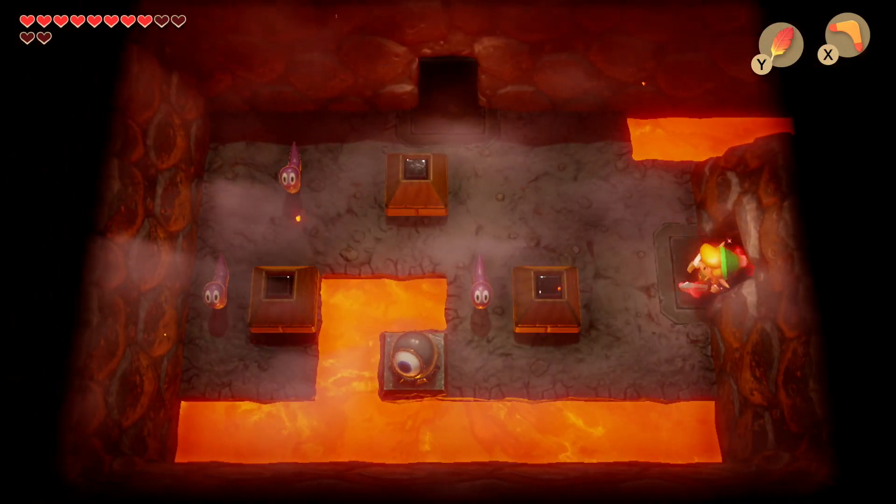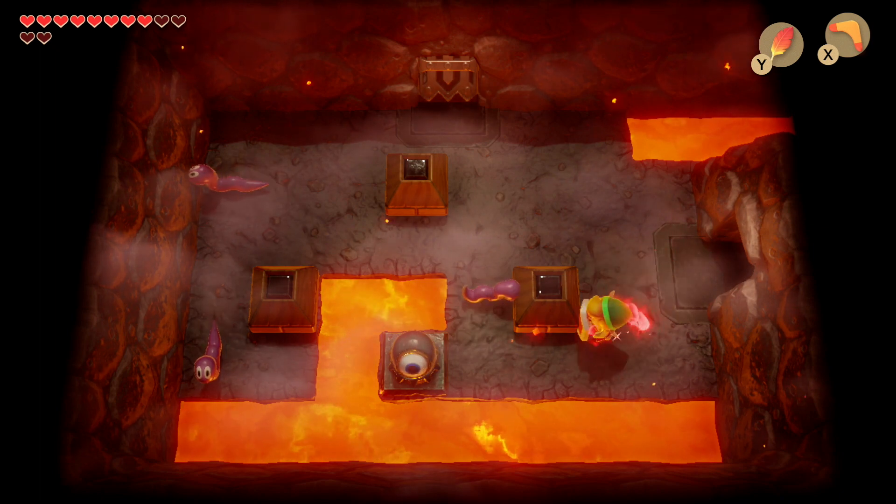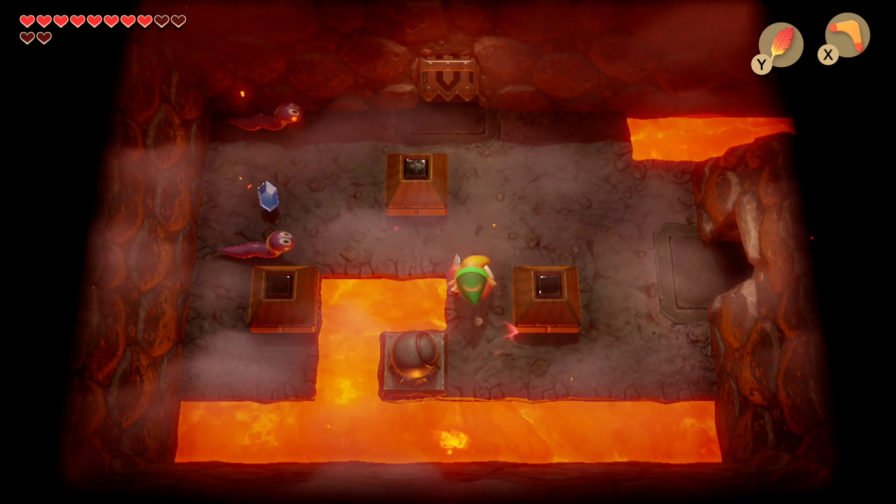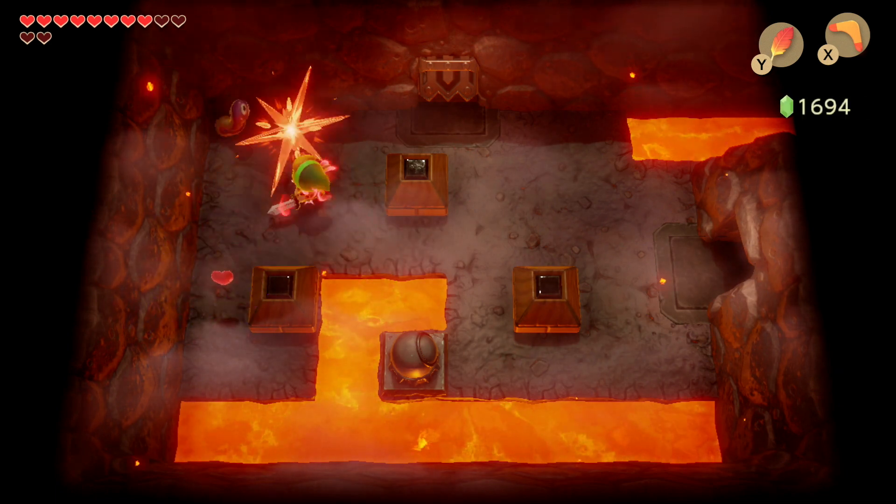Now we're going to head left. Inside here we're going to use our shield again to deflect beams to this eye and take out the worm. And we'll be able to enter through the next door.